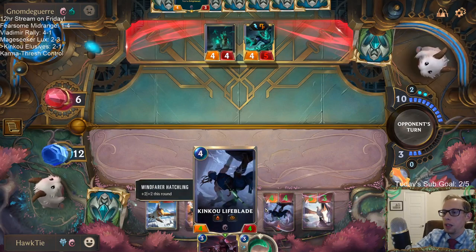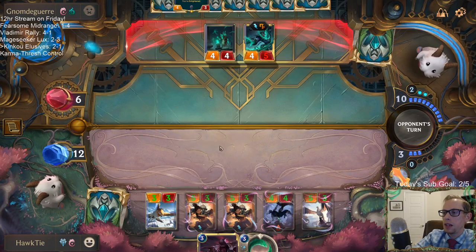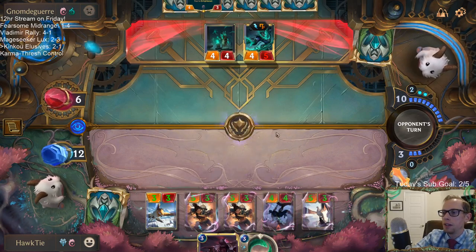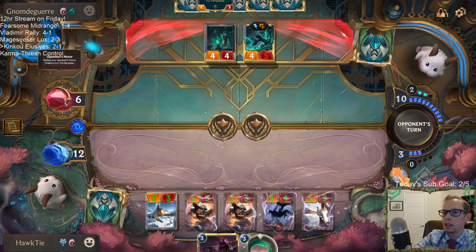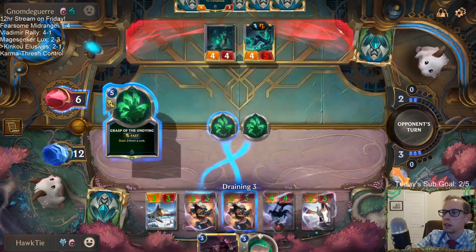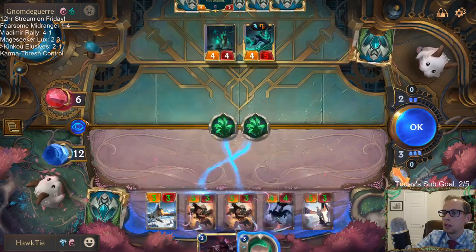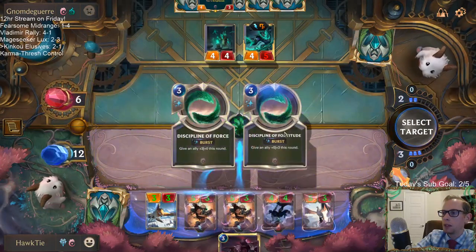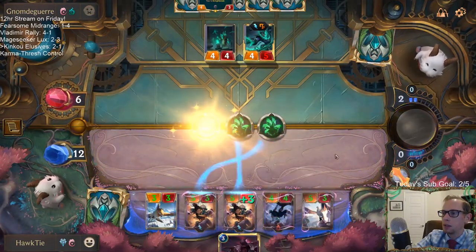I played Lifeblade and not Zed because if they have Ruination, Zed could still attack for 6 afterward with nothing else. That would put them up to 12 and I'd have 9 power in the air. Discipline of Fortitude was a great draw.